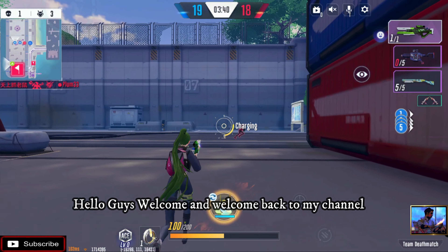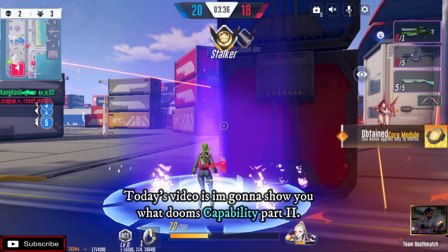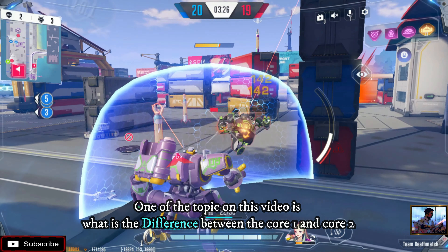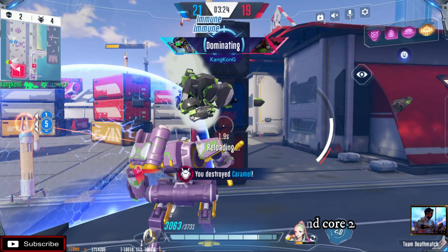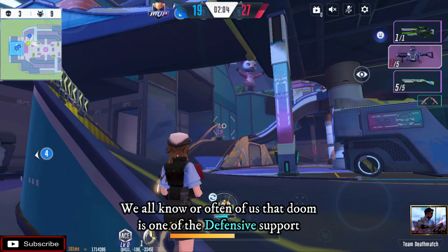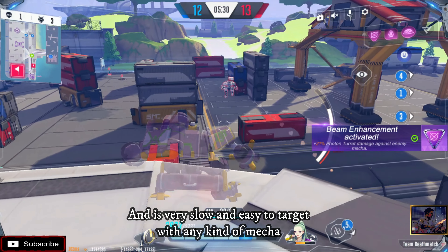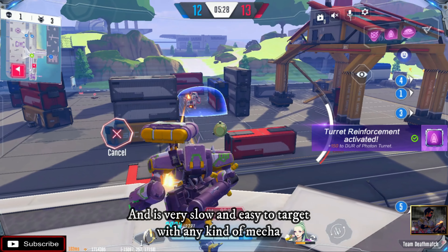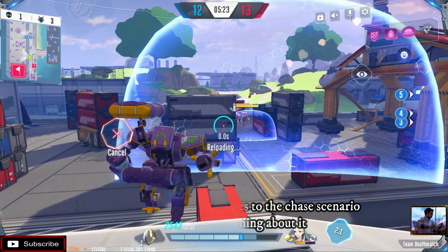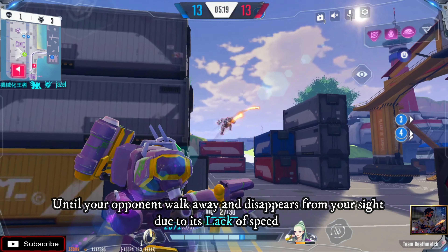Hello guys, welcome and welcome back to my channel. Today's video I'm gonna show you what Doom's capability is. Part 2 — one of the topics on this video is what is the difference between Core 1 and Core 2, how it can be utilized and how useful it is. We all know that Doom is one of the defensive supports and it's very slow — an easy target with any kind of mecha. Doom is not good when it comes to chase scenarios, and you can do nothing about it until your opponent walks away and disappears from your side due to its lack of speed.